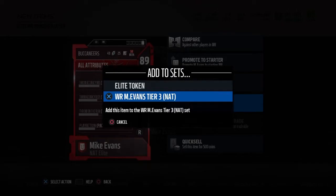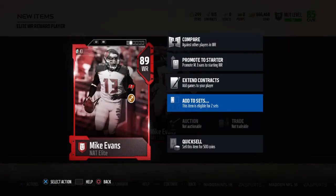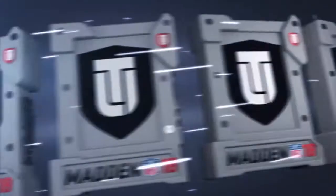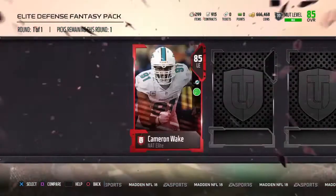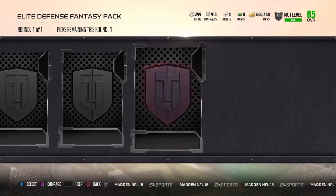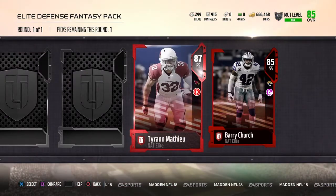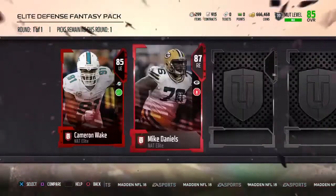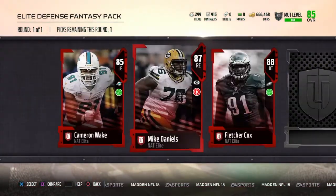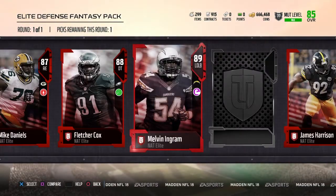Now we're about to get to the next big pack — the defense fantasy reward pack. You're going to get around 10 elite players to choose from. I saw Cameron Wake in Stacco Cake's video as the first one. We get a Tyron Matthew right there — all solid cards, all 85-plus elites. Mike Daniels — tough, tough choice. Fletcher Cox looks good, but I picked Melvin Ingram.